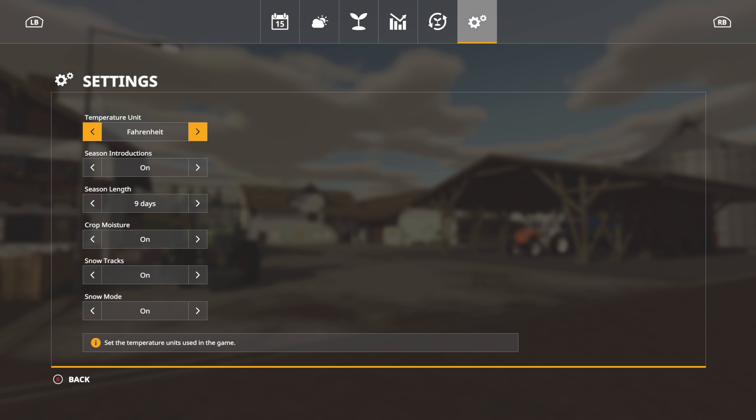Now we go into Settings — these are extremely important as they determine what happens. Temperature units can be set to Fahrenheit or Celsius, whatever you have set in-game. Seasons introductions can be on or off — that just gives you tips like 'it's spring, get your crops in the ground.' Seasons length goes from 3-day seasons all the way up: 3 days gives 12 days in a year, 6 days gives 24, 9 days gives 36, then 48, then 60 days in a year. You can go all the way to 24-day seasons, which means 96 in-game days to get through an entire year.